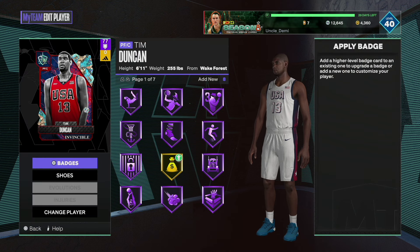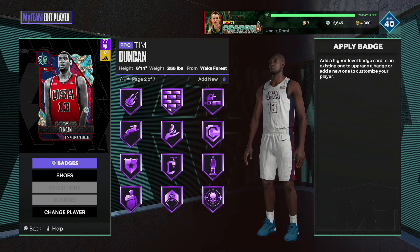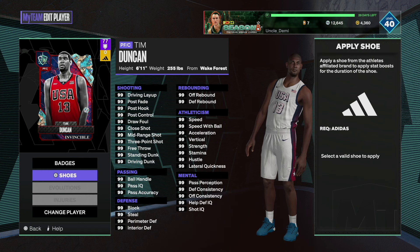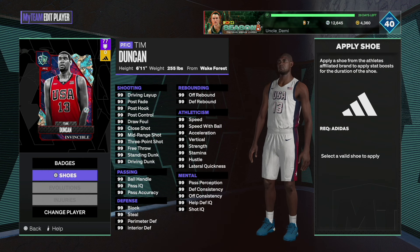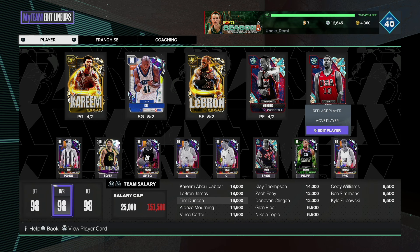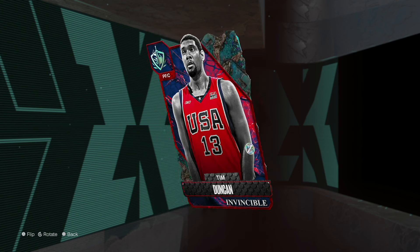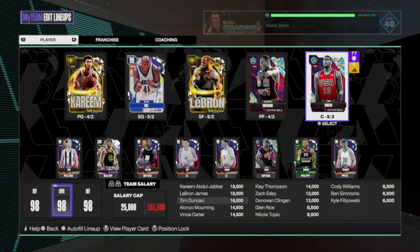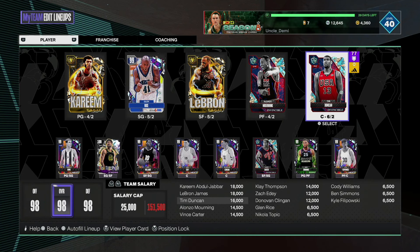When we look at the badges, he has 70 badges — 70 Hall of Fame badges. The shoes are his generic shoes from back in the day, so it is what it is. As you can see: 70 Hall of Fame, 70 overall badge count. Nothing out of the norm here — pretty self-explanatory. Just an excellent card. Let's head over to the courts and look at the jump shots and animations.